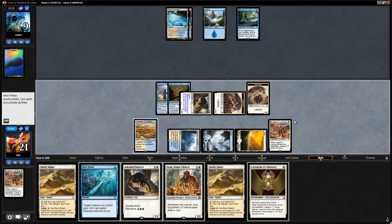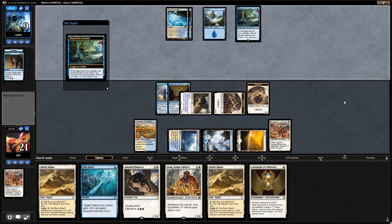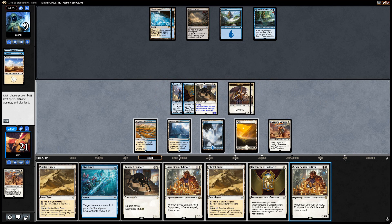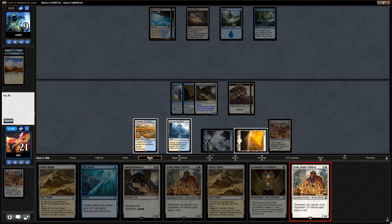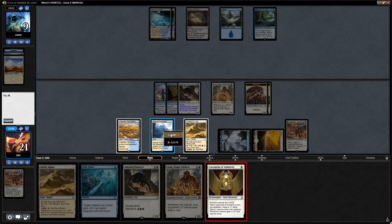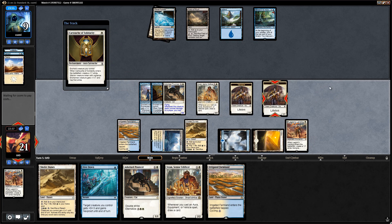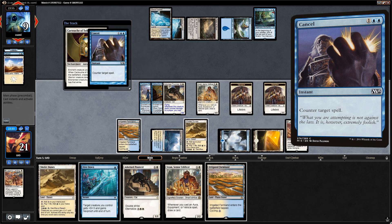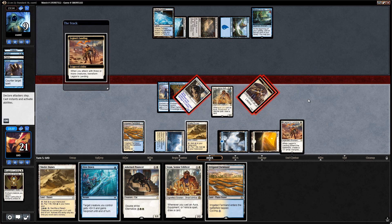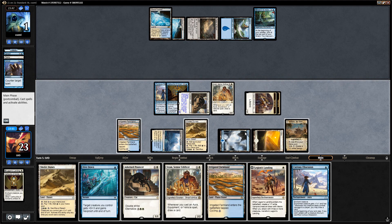I want to save the cartouche for after we play Sram. Opponent cycles a sensor they didn't get to use. Now we'll see if opponent passes with four mana up — if they do, I think I'm down with just playing a Sram and then putting a cartouche on a vampire, drawing a card with Sram. Opponent responds with Cancel — that's fine. The coast is clear to attack with the pouncer. We get to transform Legion's Landing, draw some more cards, and pass.